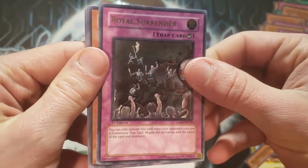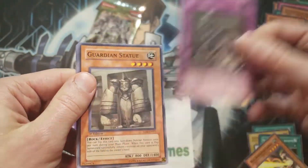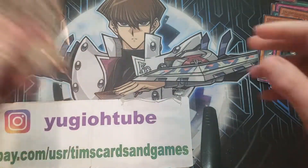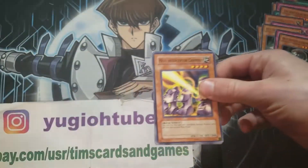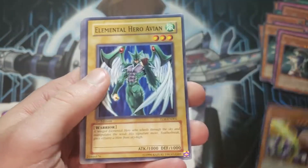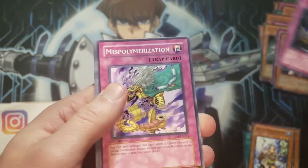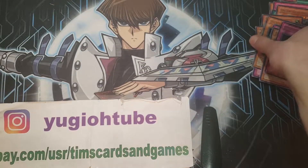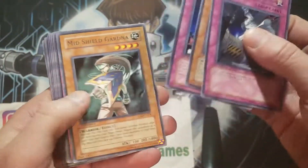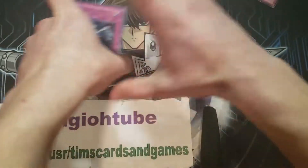Now that looks awesome — Ultimate Rare Royal Surrender, first edition. What a great opening! Last pack. Final pack, and it is a Kozaki Self-Destruction Button. And that will do it. Let's do a quick recap — this was quite an opening. Let's do the rares — pretty good mixture. And let's do the foils.